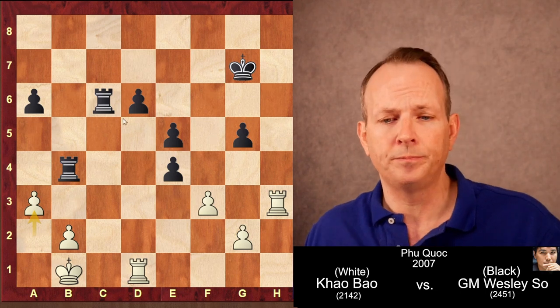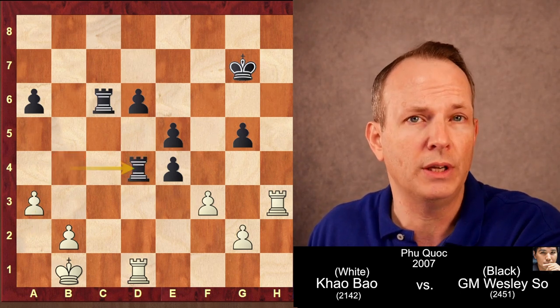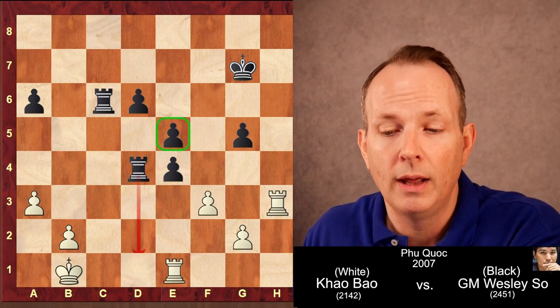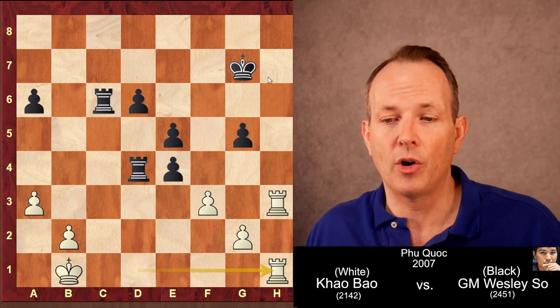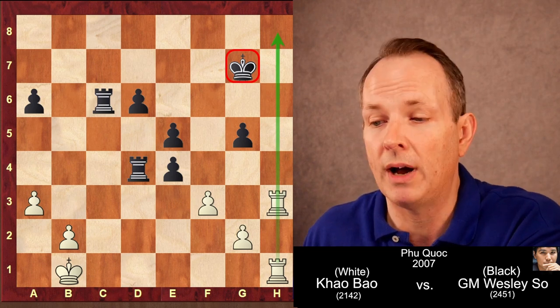Instead of immediately recapturing, white plays A3 to unsettle the rook at B4, but it just moves to D4, protected by the pawn with an offer of an exchange. Now white plays rook D to H1, hoping to get enough counterplay along the H-file to harass black's king and survive the position.